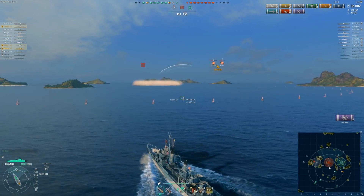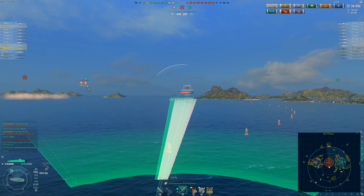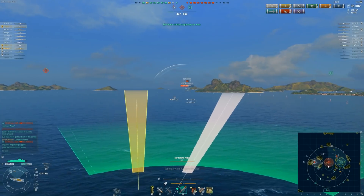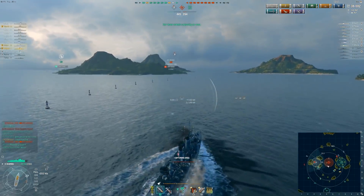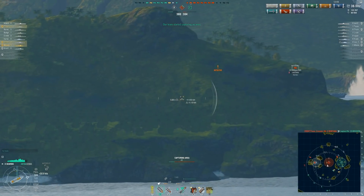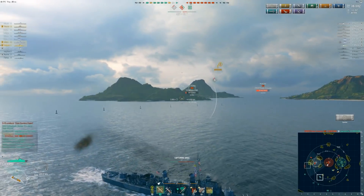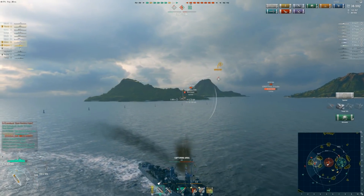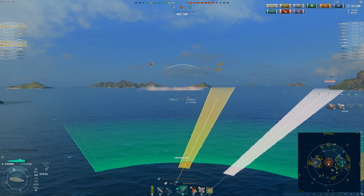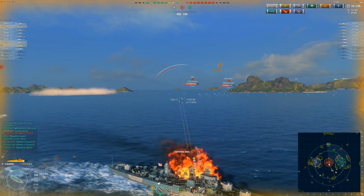I would rather two torpedo squads both be at three planes than one at six and one at zero — if that makes any sense. I want them to be harder to drop. So I threw the first set of torps right on that point for the DM. And this was probably the best play of this game. As you can see right here, this Yu Yang thinks he's safe in smoke because he probably thinks I've already shot. So what am I doing right here? I'm staying detected.